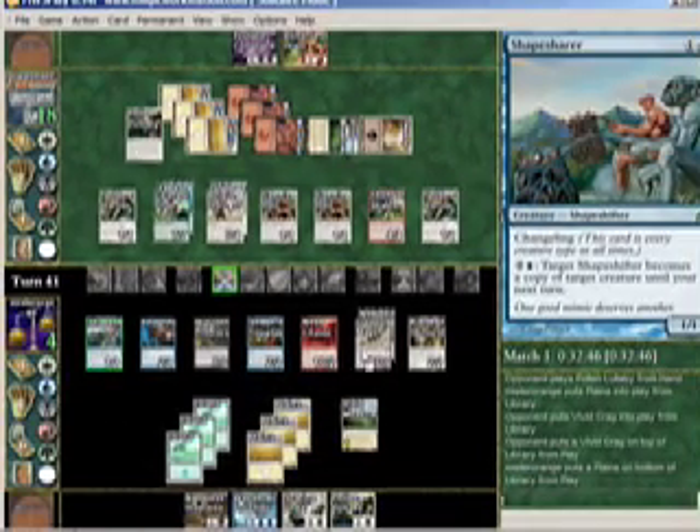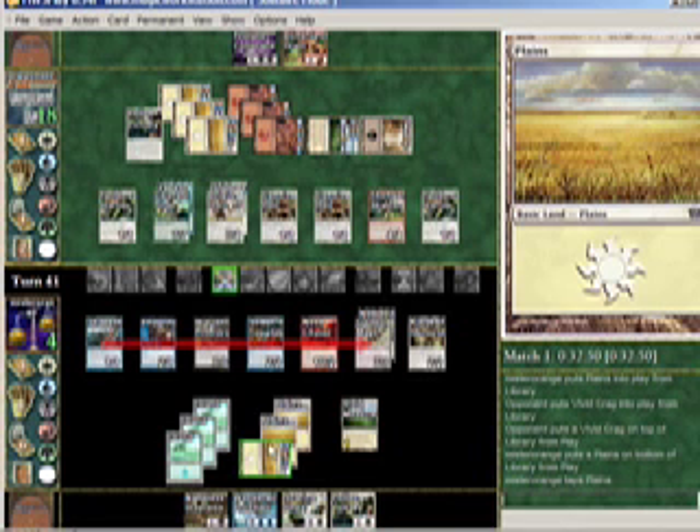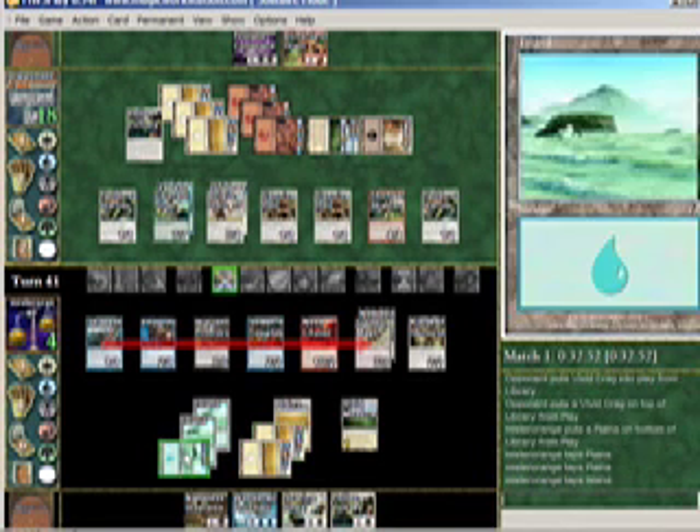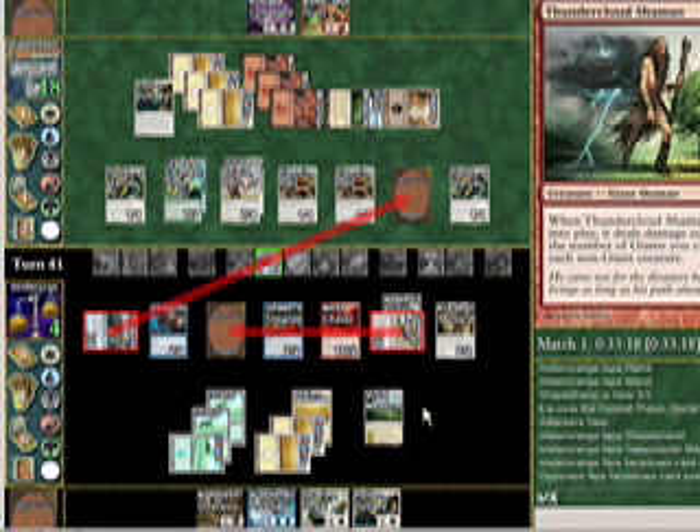So the solution to this puzzle is this. I copy the Gale Powder Mage with Shapeshare, and I leave a black and a blue up. I then attack with both Gale Powder Mages, removing their Thundercloud Shaman and my Warren Pilferers from the game.